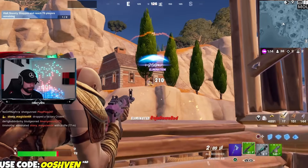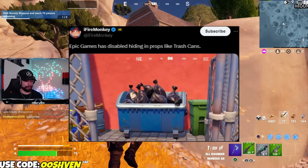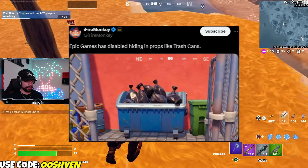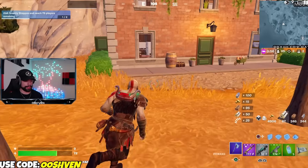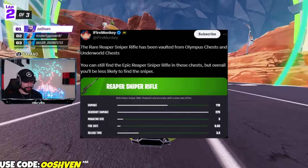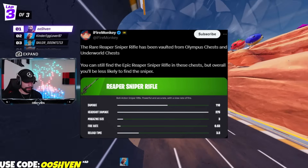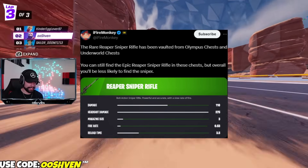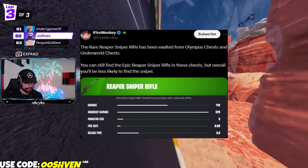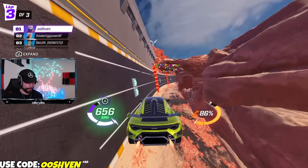Epic has disabled the hiding props like the trash cans. Basically all of the hiding props — the garbage cans, the trash cans, the porta potties — apparently aren't working anymore either. They disabled them for now, but I'm sure they'll get re-enabled. Next up, the rare sniper has been vaulted from the Olympus chests and also the underworld chest, as they were respawning there when they weren't supposed to. You can still find the sniper in normal chests. Snipers have honestly been really hard to find lately.